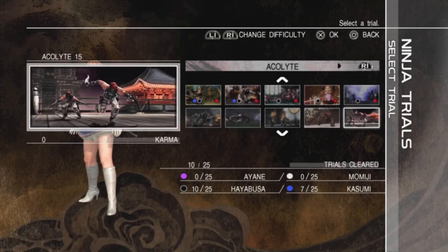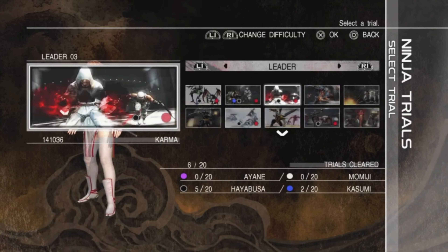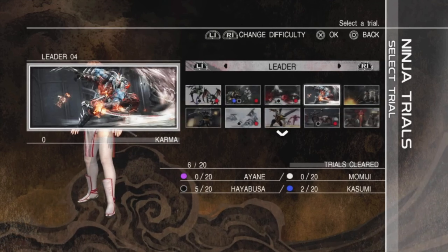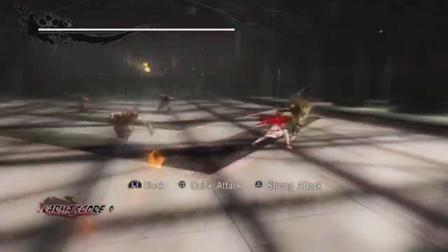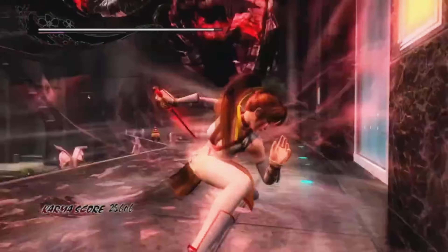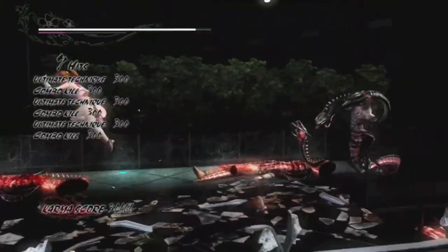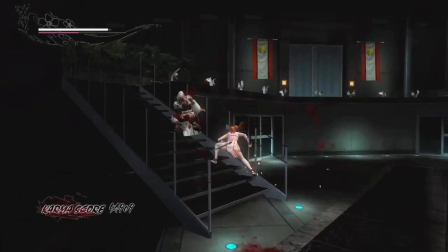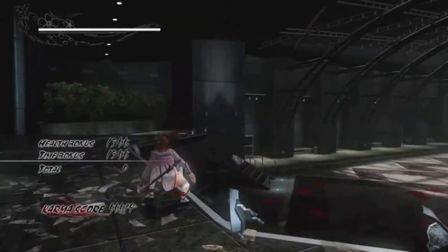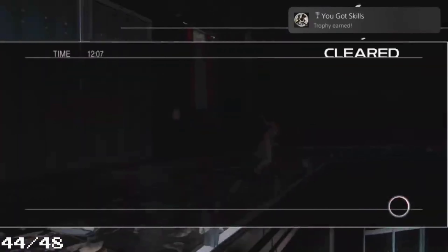Then I tried to get the costumes for Kazumi and Momiji to get the trophy 'You Got Skills' for completing and unlocking every unlock in the game. Getting the last costume for Kazumi by completing the last trial took me two days to get 100 trials completed - very boring and annoying but it had to be done. I got the trophy 'You Got Skills'.